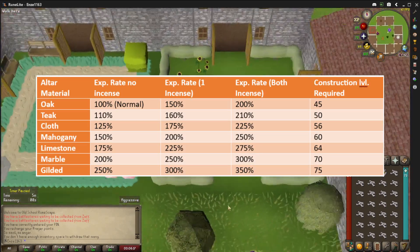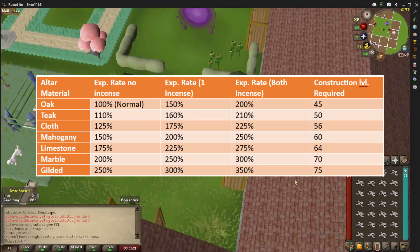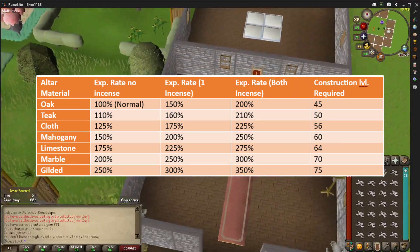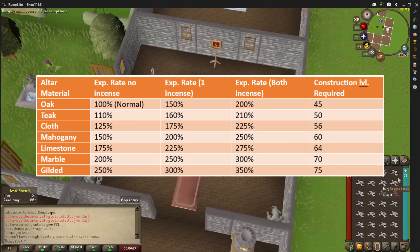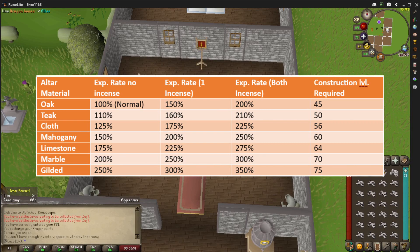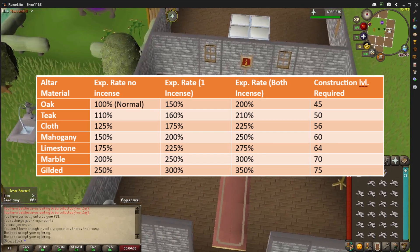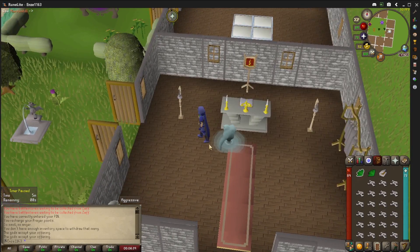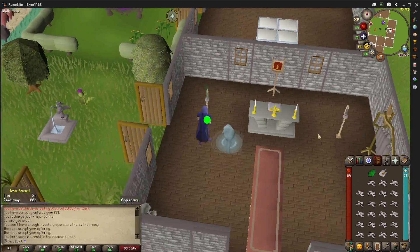I'm going to pull up a table for you guys. This table on the screen will provide you with all of the EXP rates that you'll get at each level of altar, as well as the construction level requirement at each level. The Chaos altar in the wilderness will have the same rate as the Gilded altar, but even though my altar isn't Gilded, it's still quite good in terms of the experience rates.